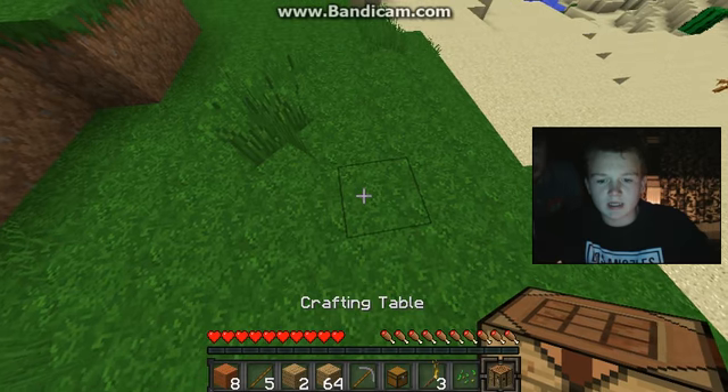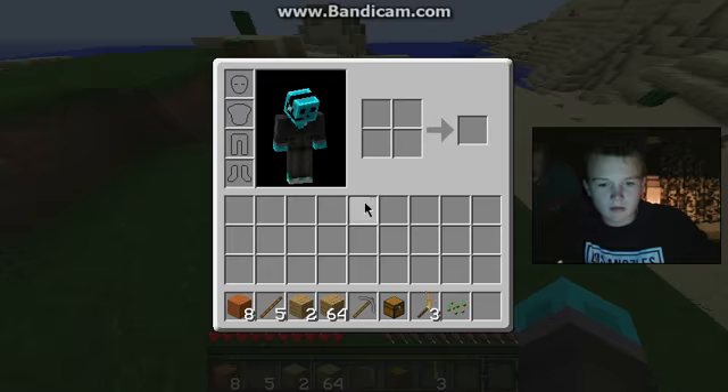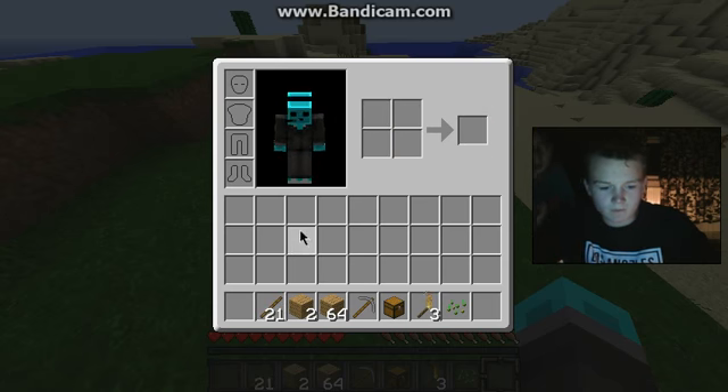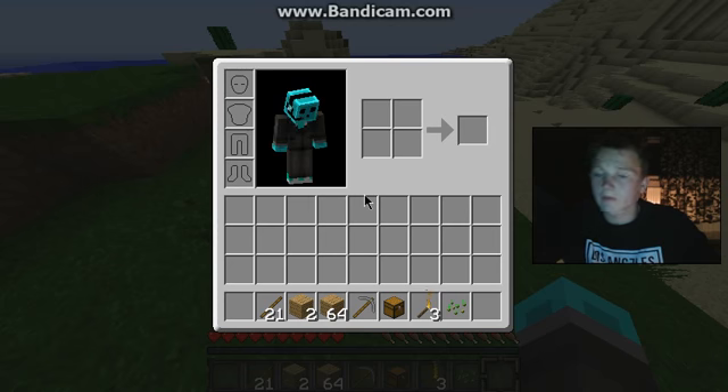I want to place that down first just in case - right there we go. So I want each wood - one there, one there - just do it again, keep placing on top of each other. There you go, put them on top of the rest of your sticks. Okay pick it up. I want to make a tool and I've got the planks.